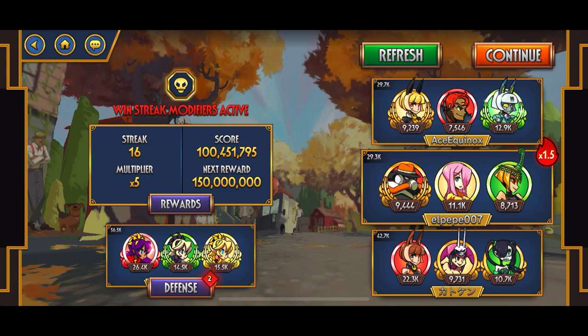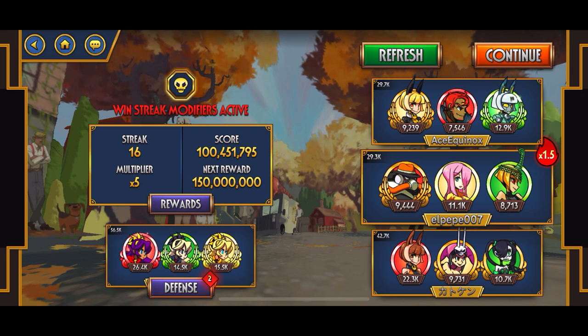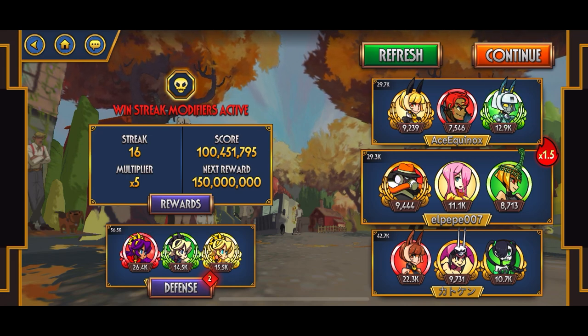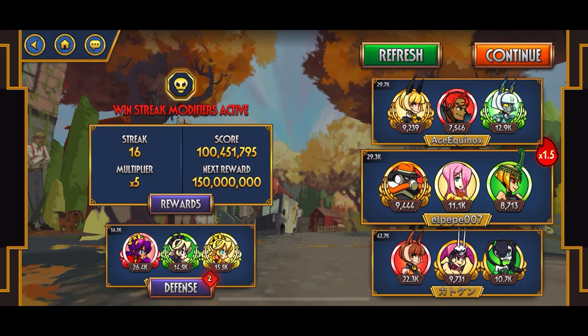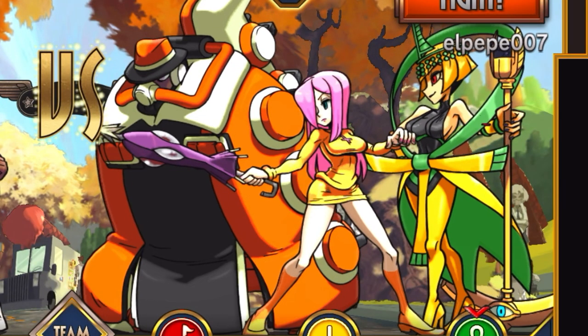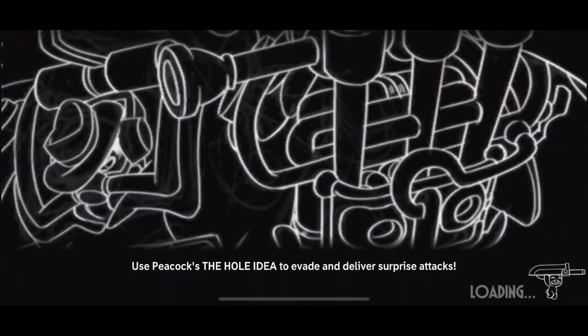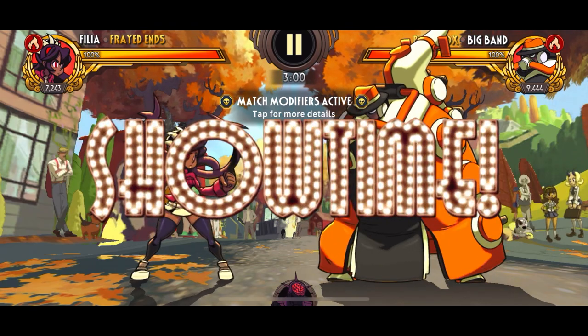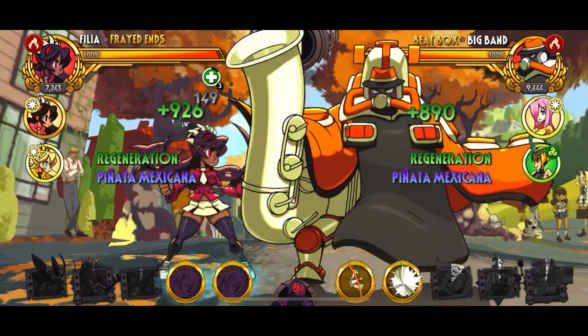Again, if you want to understand flat stats versus percentage stats, I'll always have a link to ZLW's video — he explains it really well. Now we're going to go with this team and see what we can do with Fried Ends. Like I did in the last episode, I'm going to do two matches with the blockbusters and two matches without them, so we can see the difference.